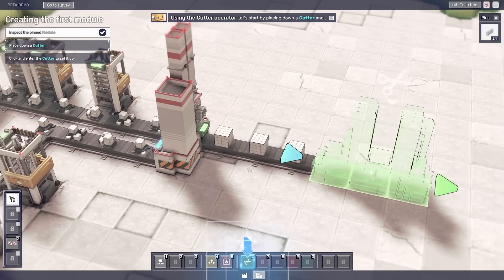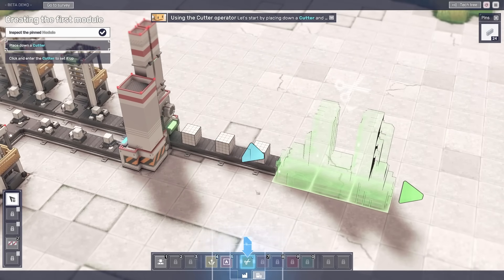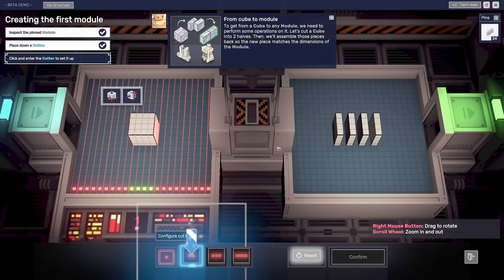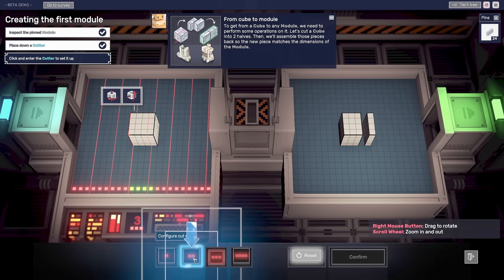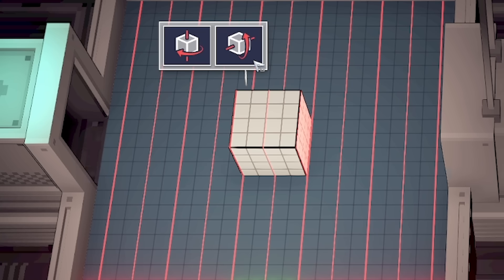This is where the game gets a little bit different, because rather than just combining different resources, we can place this cutter thing down. You can see it's got a huge blade on top. If we head into this, we can measure using these lasers how we want it cut. At the moment if we cut it this way, this is what we'll end up with out on the right. We can select different ones — so we want to cut it in half. We can also rotate, and obviously because it's a cube, rotating won't do anything. But as you start requiring different shapes, you're going to have to utilize this to try and make them.